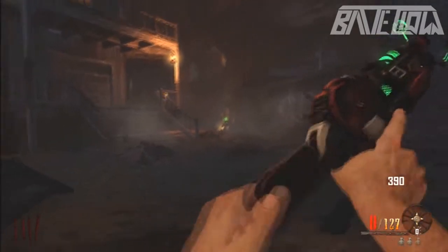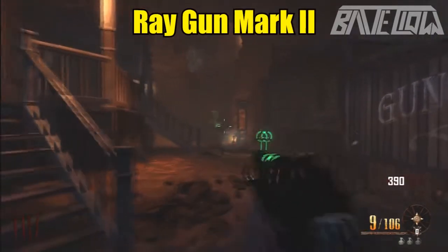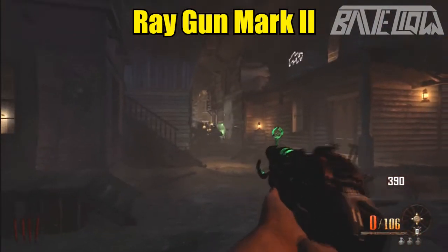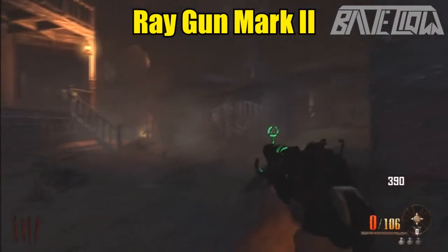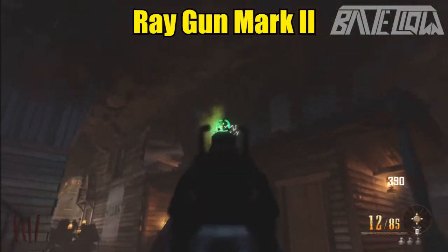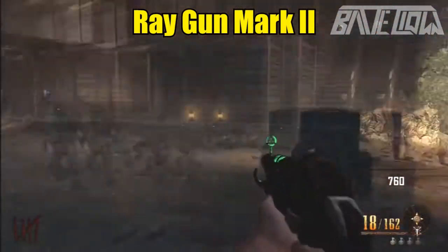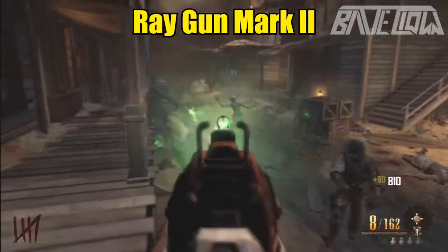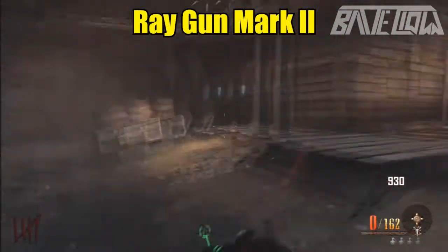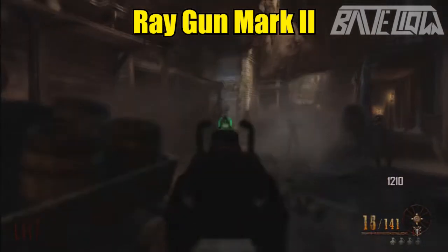The first gun is probably the most famous one everybody is most excited for: the Ray Gun Mark 2. This beast gun can go through trains of zombies like no other. It's a three-round burst gun, but you can pull the trigger as fast as you can, so it's almost like it's fully automatic — kind of like the Chicom from Black Ops 2 multiplayer. It is so powerful it can go through a herd of zombies.